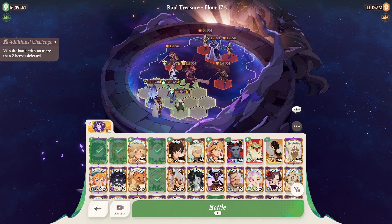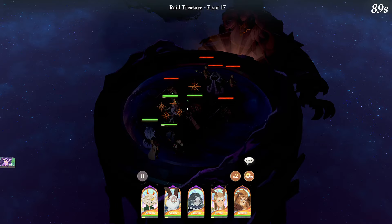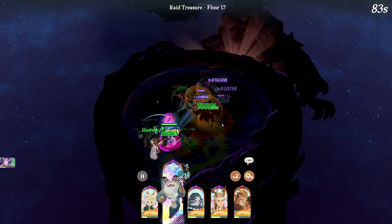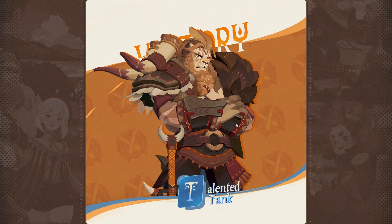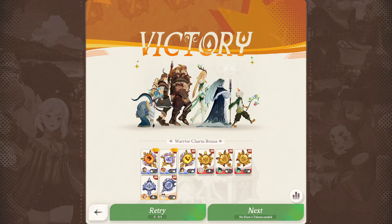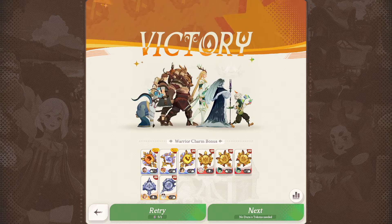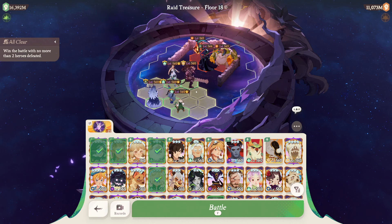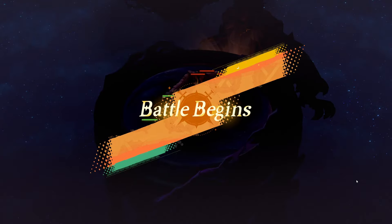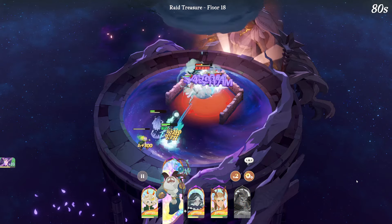He doesn't have any stat improvements here but you have Granny in here, which is pretty good. Still, I notice the damage on some of those stages gets so high that it becomes tough for Granny to even survive with the stat boosts. That's why a lot of people use Brutus. If we can get some more skill power Brutus charms that would be nice. We got the HP haste charm for Corin, very nice. Let's check out the next stage - Atalanta is buffed on this stage and I tried her a little bit.